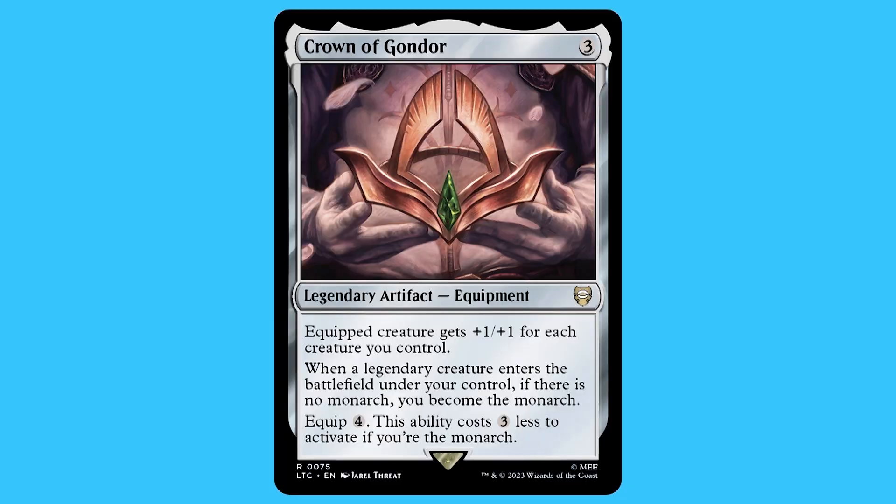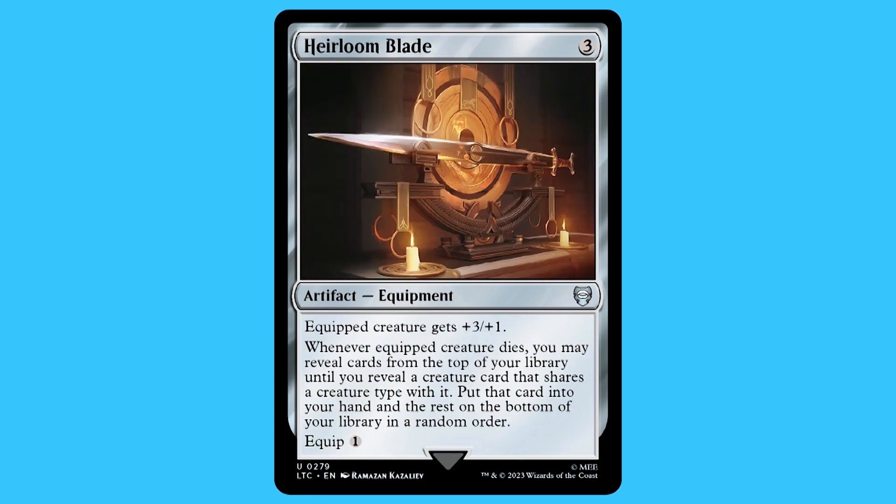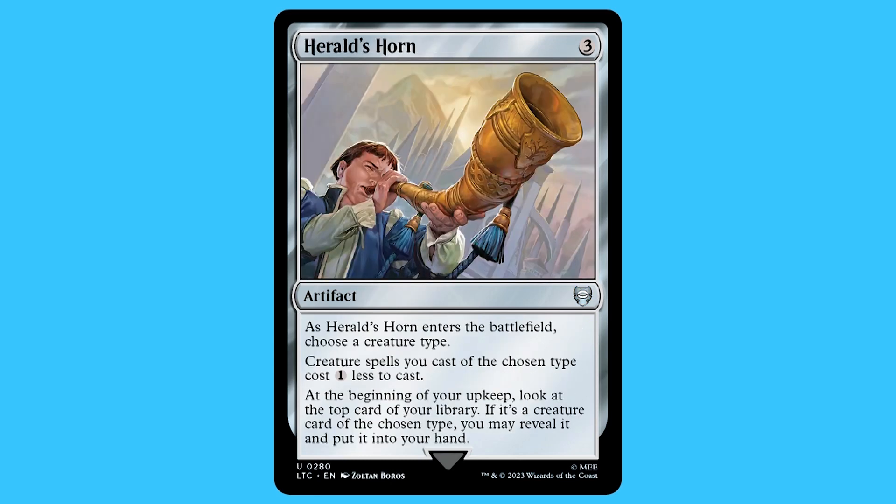Next are the artifacts. There are 12 artifacts but seven of them are mana rocks like Sol Ring and Talismans and such. There were five that were not, so I'm going to go over those five: Crown of Gondor, Door of Destinies, Vanquisher's Banner, Heirloom Blade, and Herald's Horn.